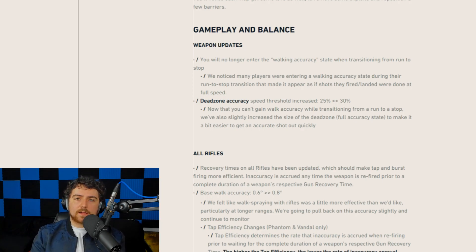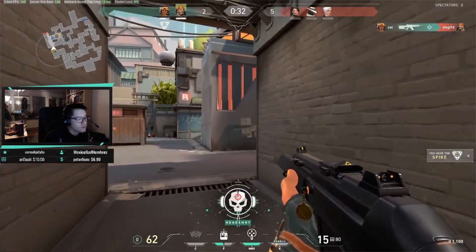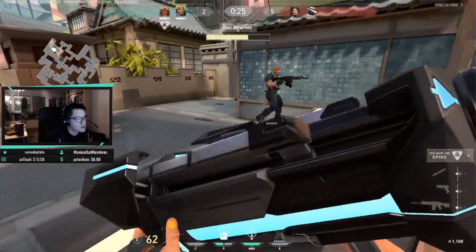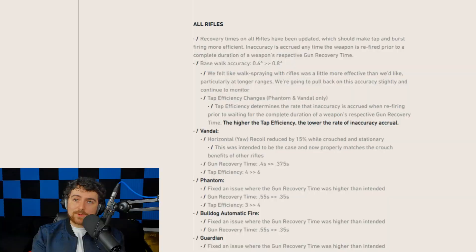Dead zone accuracy got increased as well — the threshold for it — so it combats those strafe peeks and makes you that little bit more accurate when stopping. Going down to the rifles, the recovery time on every single rifle has been changed, which should make tap and burst firing more efficient. This is really important — you'll have seen a lot of players take the Phantom over the Vandal on a pretty consistent basis.